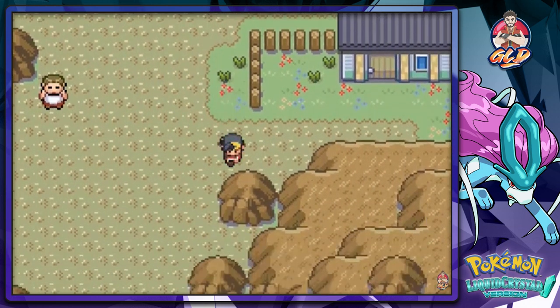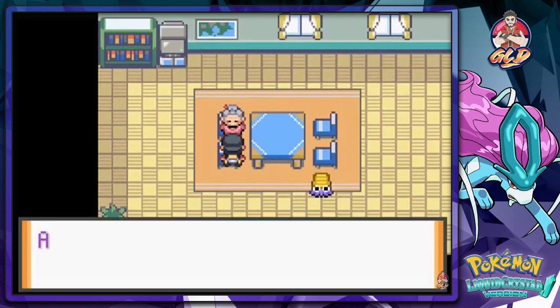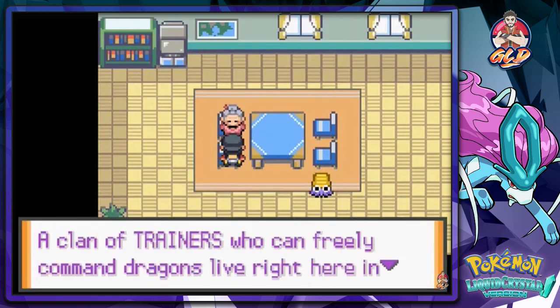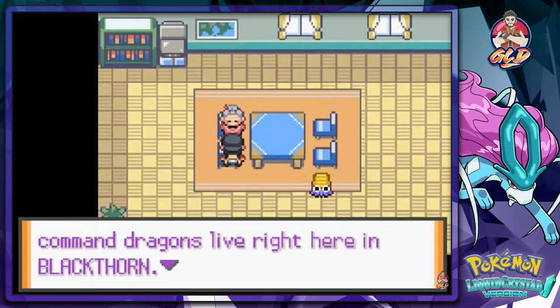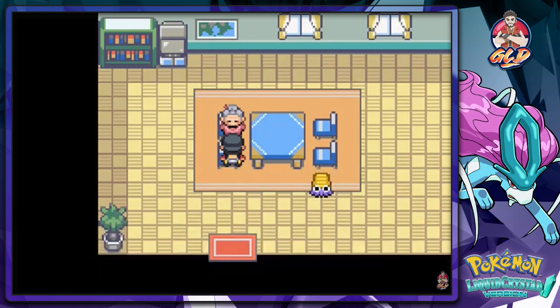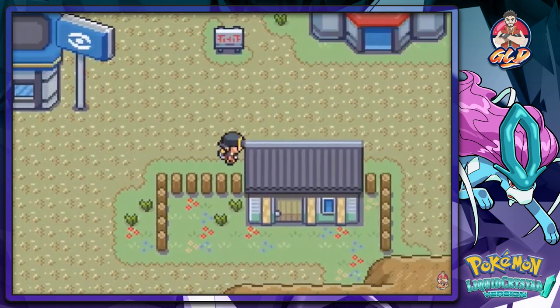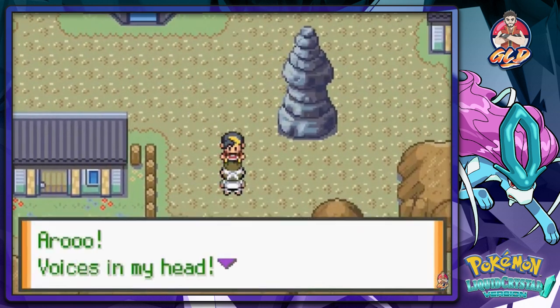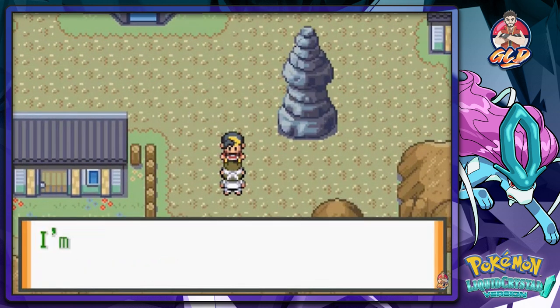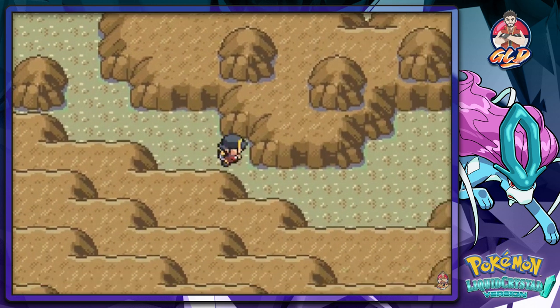I think this is the place where you can actually delete HMs and stuff. A clan of trainers who can freely command dragons live right here in Blackthorn - as a result there are many legends about dragons in this town, which I'm hoping to obtain on my own right here.